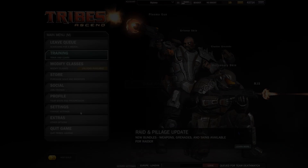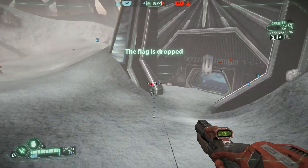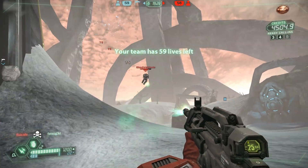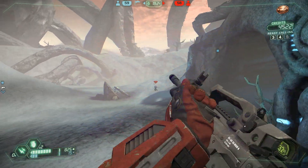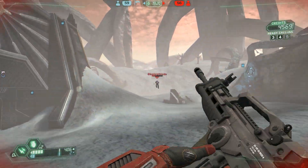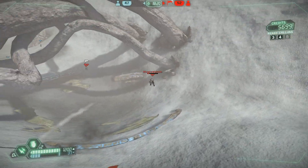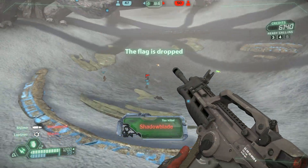I thought I'd get some of the automatic weapons out - not really a big fan of them, I prefer the spinfusor, but whatever. This is the assault rifle on the soldier. I mean, it felt a hell of a lot more accurate. It almost felt as if I was playing something like Counter-Strike or even Battlefield, instead of that strange lag I used to get before. Just so much better. It needs to be an option in the game - it really needs to be an option in the game.